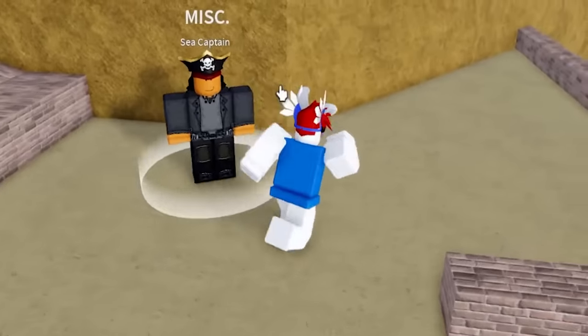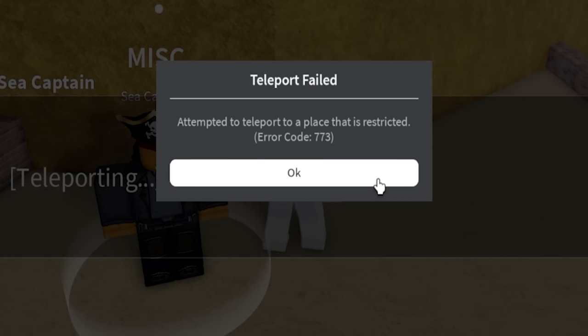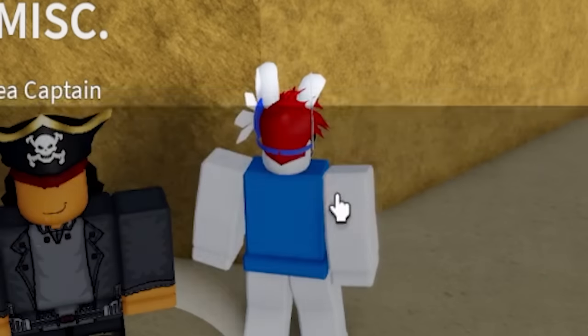Let's move over here to the Sea Captain right over here - he's waiting already. Let's go to the first sea and see if this actually works. But it says: 'Attempted to teleport to a place that is restricted.' The first sea is restricted?